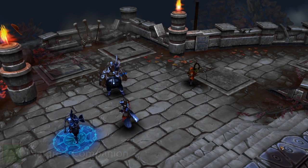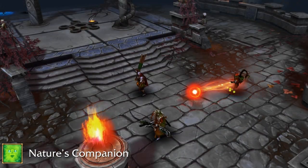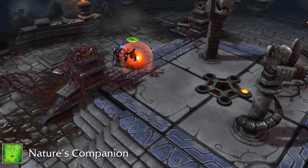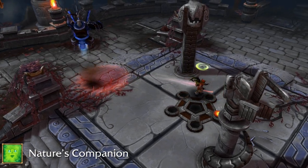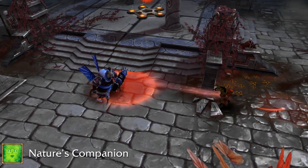The sixth ability is Nature's Companion. It fires a wisp towards your mouse cursor that does damage to nearby enemies and heals nearby allies. Pressing the button again will pull you towards the wisp and immobilizes enemies around you, allowing you to get away from big mean tanks like Vanguard for example.